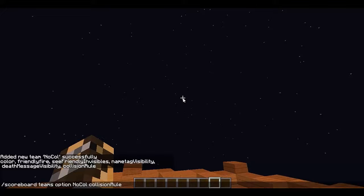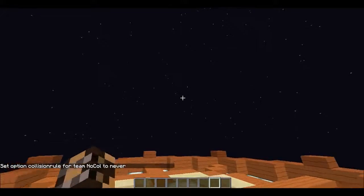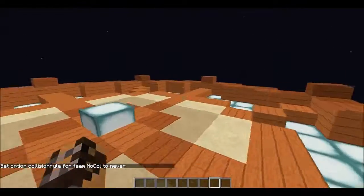Hit tab, then hit tab again — the options are: `always`, which is on; `push` which means you can only push your team; `never` which means you can't push anything. `pushOtherTeams` is good for parkour where the other team could push you off, but I'm not doing that.